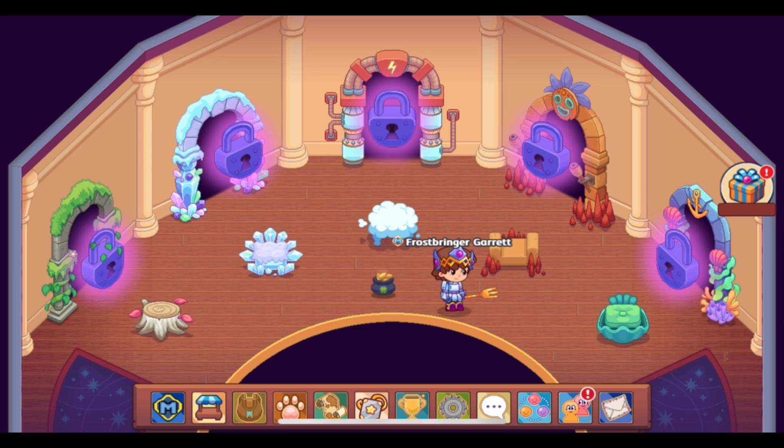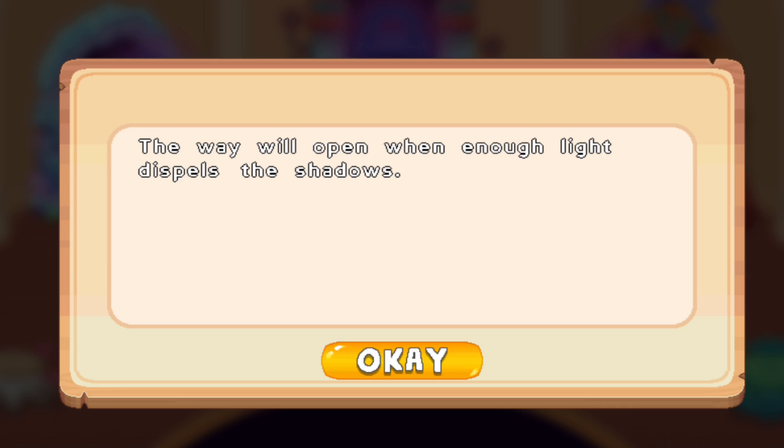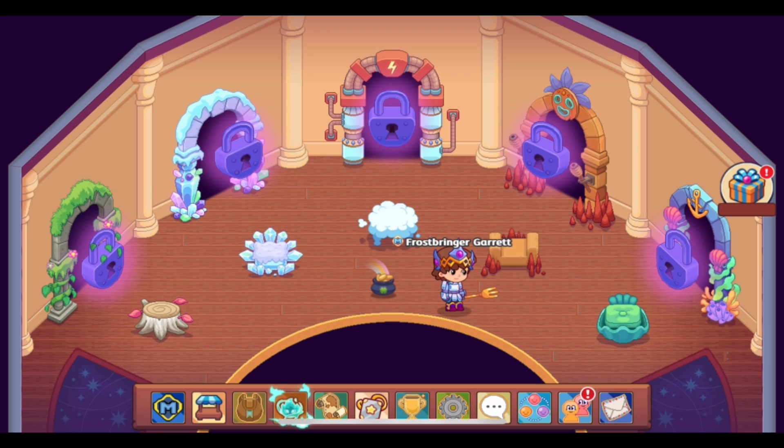That was a rundown of how the elemental towers were previously used in Prodigy, and now we're going to talk about their potential future. The message that currently shows when you click on one of these locked doors basically reads that you have to bring light to dispel the shadows to unlock the doors to the towers. We really do not know what that means because that part of Prodigy has not happened yet.